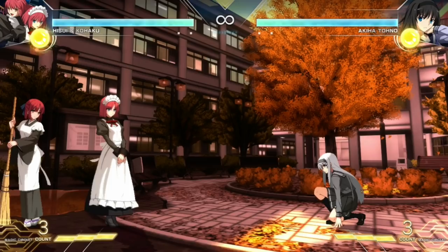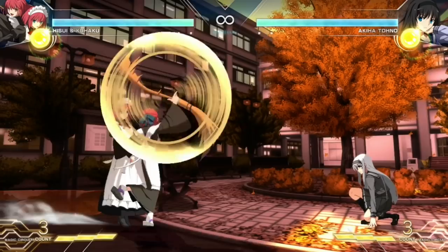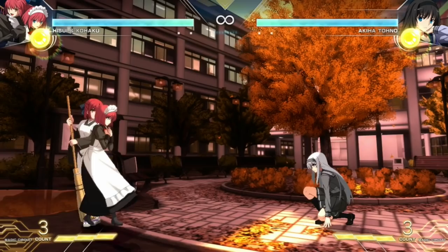Hisui and Kohaku are a very interesting character — you can almost compare them to like a puppet character in how they work. One is going to have the lead, which you can switch by pressing down-down into D, and then you can be the other character. There are two complete move sets for each character that you need to know to play them. So it's a little bit more advanced than other characters because obviously you've got to know both move sets for the different leads.